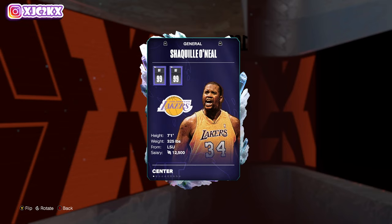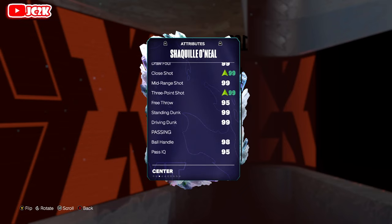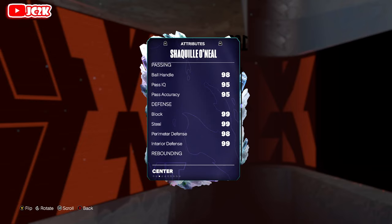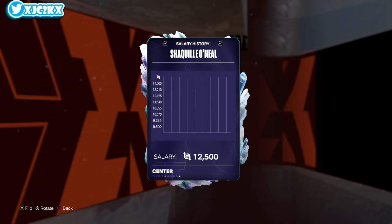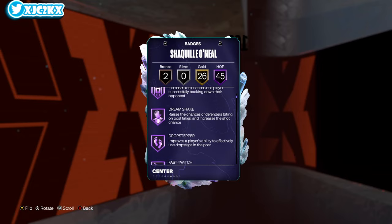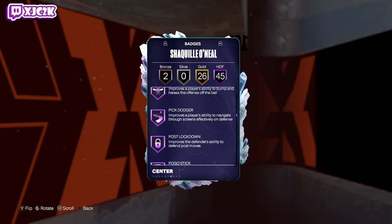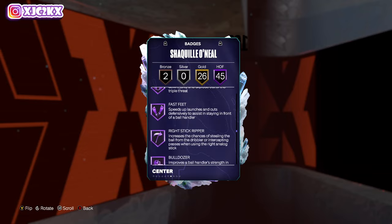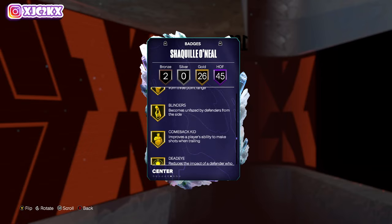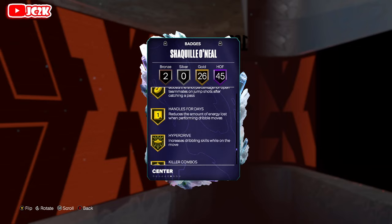Shaq is ridiculous — the Big Diesel, 7-foot-1, 99 offense and defense, 99 stats basically across the board. He is an invincible end-game card. 45 Hall of Fame badges included — pretty close to most of the important Hall of Fame badges in the game. That's a pretty extraordinary number.